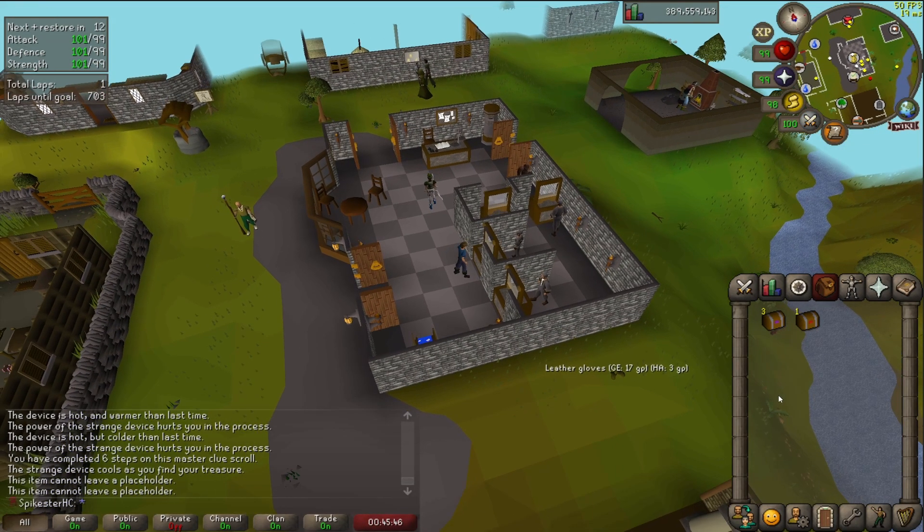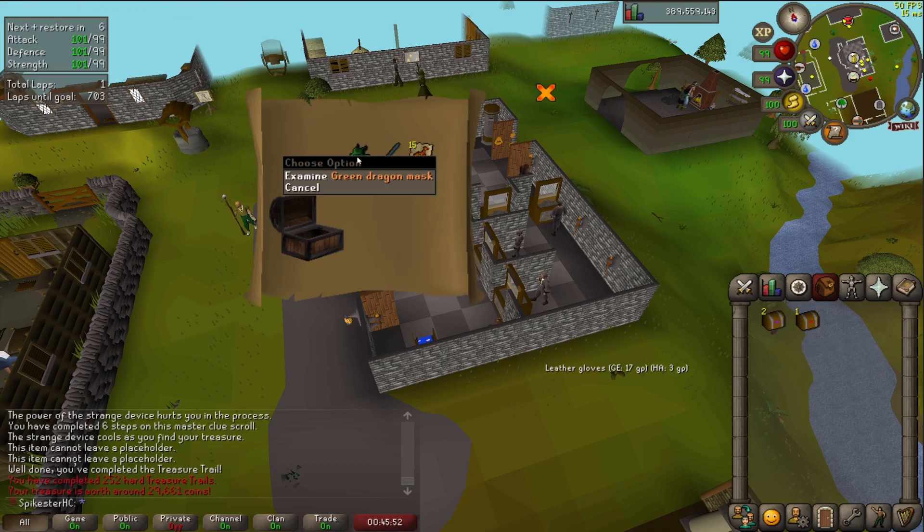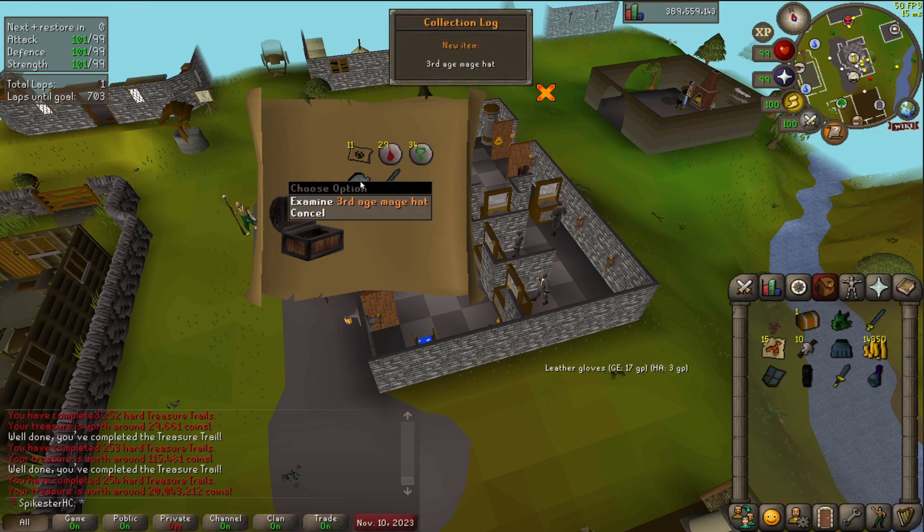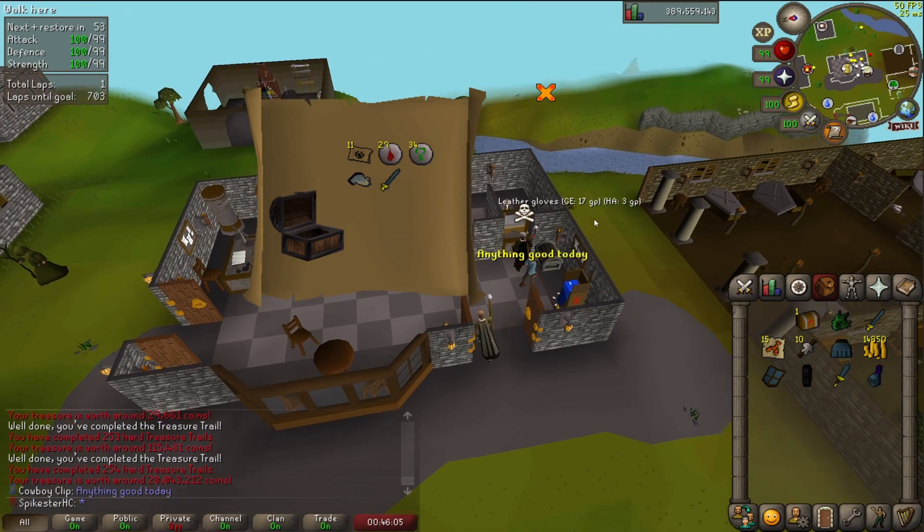Speaking of hellhounds — these are all the clues I got from my last hellhound task. Let's see: three hard clues. Dragon mask — already got that unfortunately. Good alches but no uniques. Oh — oh holy shit. What the fuck, I don't know how to react to that. I just got third age.